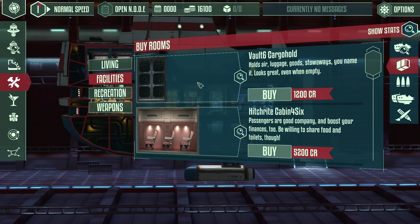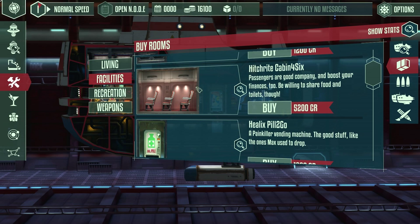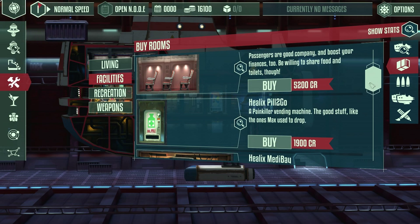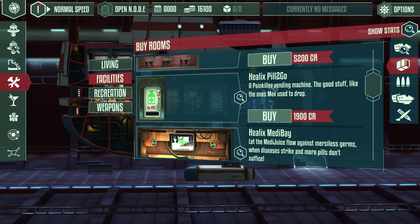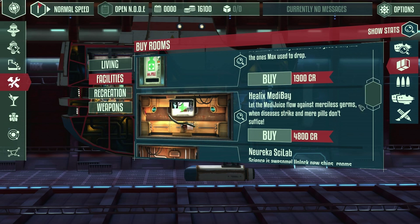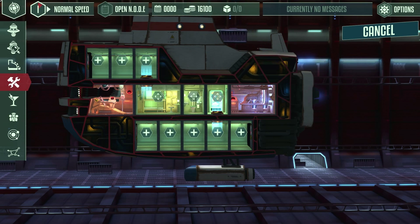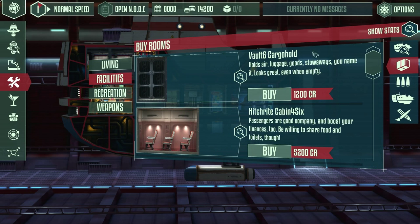Let's put in a snack box. Then you have the facilities - the cargo hold is quite important, that's what you use to store all the goods you're transporting. You can also get seating accommodation for passengers to transport to various planets, though I'm not a big fan of transporting people because it's just not good money. Then you have a medic vending machine that dispenses painkillers and a medi bay. In the beginning go for the dispenser because it's cheaper - afterwards you can get a medi bay which takes care of bigger problems faster. Let's buy just a vending machine.